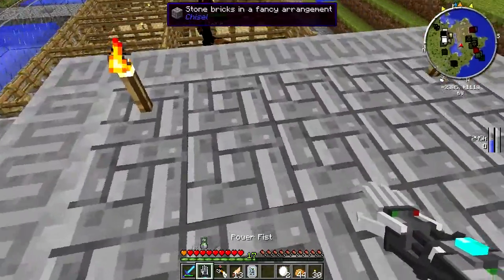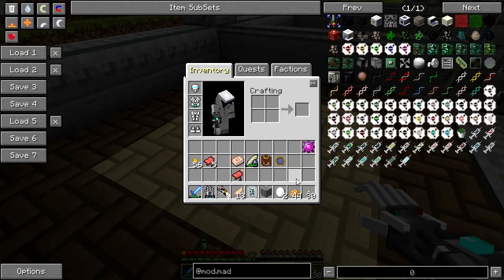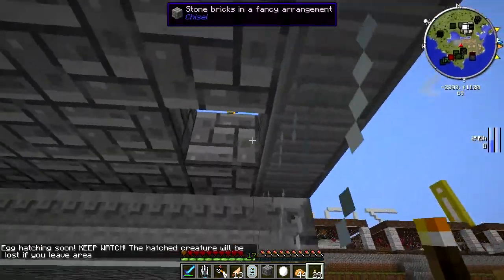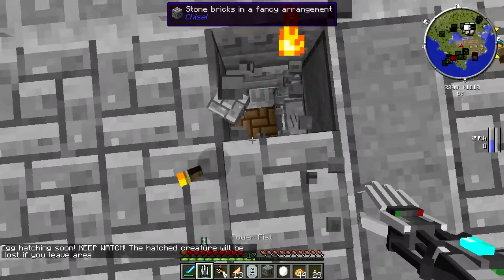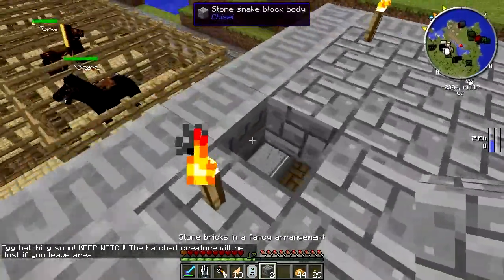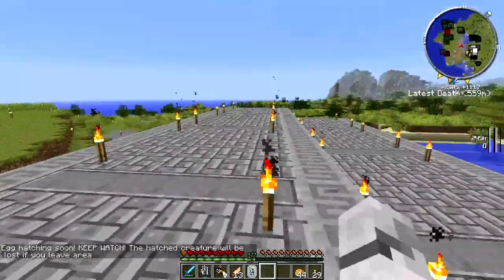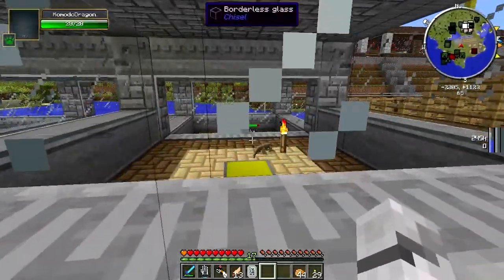I'm going to put some Komodo dragons in now. I'm not sure if they're tamed up on birth, or if I need a torch in there as well. Let's put a torch there just in case. Let's do one in here as well — both shall hatch soonish. We'll see a name pop up when it's ready. You can see where I died getting the Komodo dragons. What's a good name for a Komodo? Carl the Komodo dragon — why not? There's Carl, he's in there on his own.